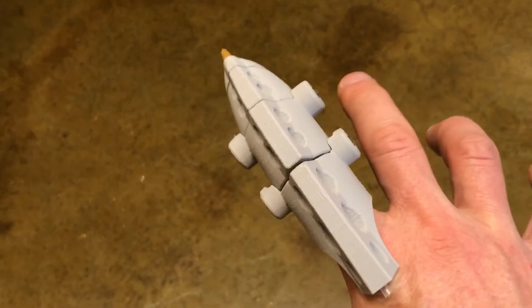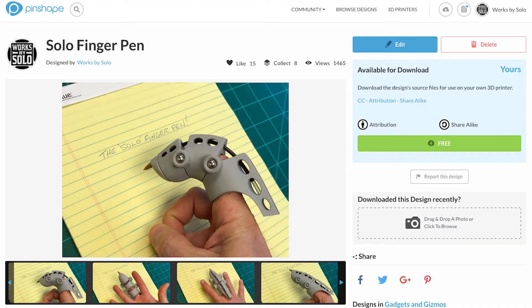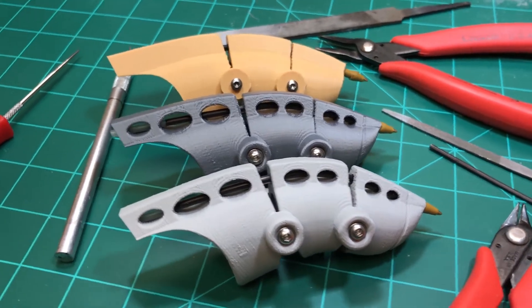My solo finger pen that I did for the no-lathe pen challenge has been pretty popular online — people have been downloading it. I modeled it in inches and most 3D printers prefer millimeters, so people are ending up with a really small finger pen. If you downloaded it: inches to millimeters is 25.4 times the inches. But I've also gone online and replaced the STL files with millimeter files now, so everything should be good.